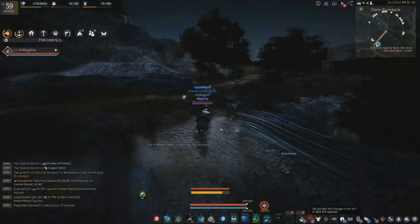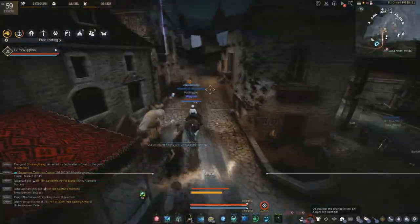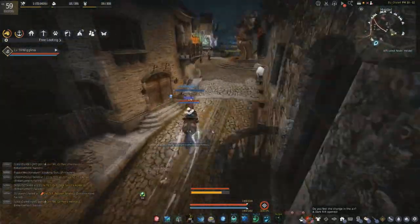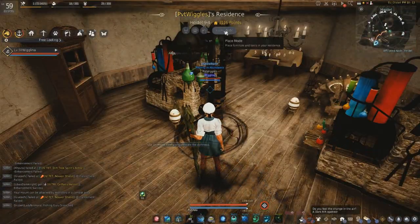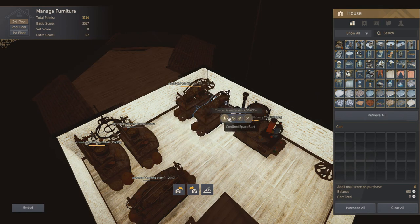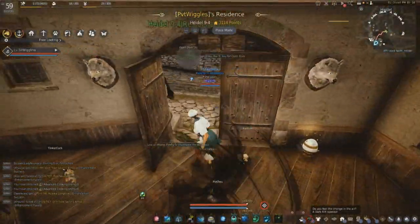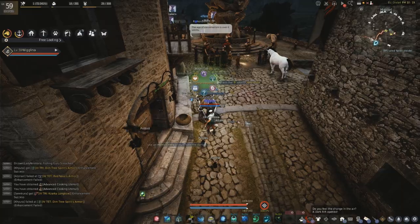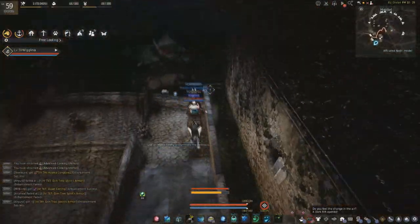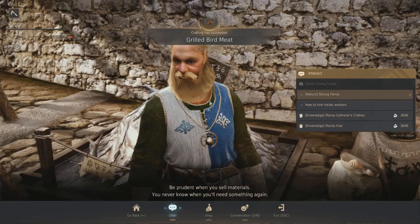I also wanted to quickly go over Loggia gear because I don't think I've covered it in much detail. Loggia gear is basically a way to increase your mastery on life skills — by getting more mastery you can get extra drops, more things when you're gathering, and a chance for extra procs when you're cooking. There's also Manos gear which is a lot better but way more expensive — basically the boss gear version of it. To get Loggia gear you just go to Loggia Farm near Velia and start enhancing it. It doesn't require fail stacks except on the tools; otherwise you just use black gems and concentrated black gems and you're good to go.